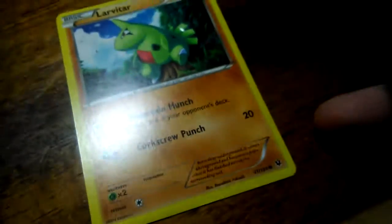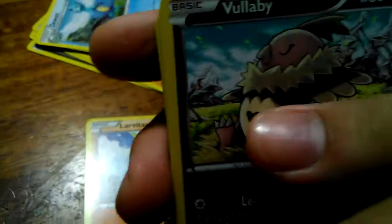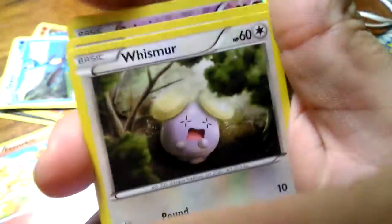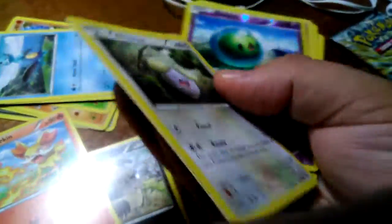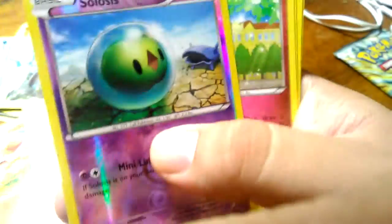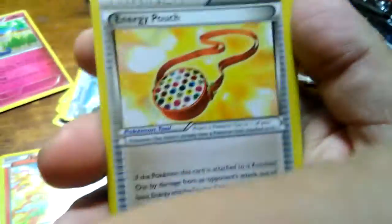We got this Lairon, common; Vaporeon or Eevee; we got this Finneon, common; Whismur, common. And we got Mr. Mime — common, Mr. Mime. This one is rare! Those are cool, man, I'm keeping that for sure.